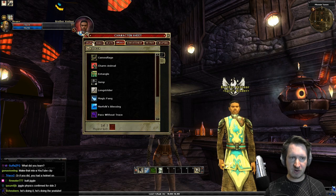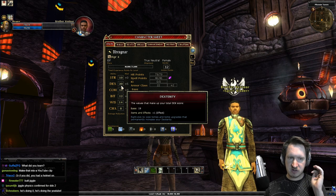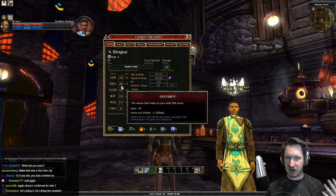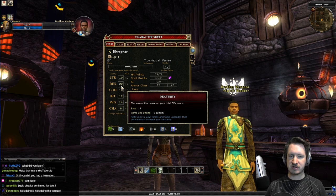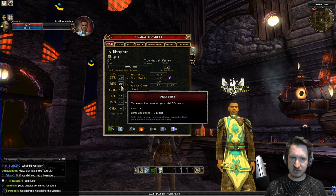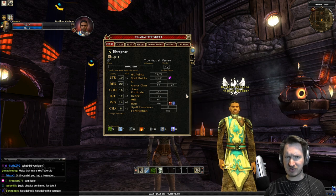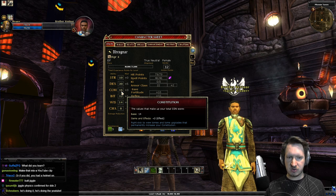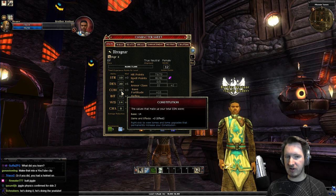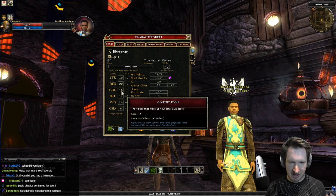Rangers have a few important stats you need to pay attention to. Dexterity is generally the most important stat — you can play strength-based rangers, but dex is your bread and butter. It gives you damage with bows, damage with light weapons for dual wielding, and defense via reflex saves and armor class. Constitution is also really important as it gives you your health, so pump it up as much as possible so you don't die.